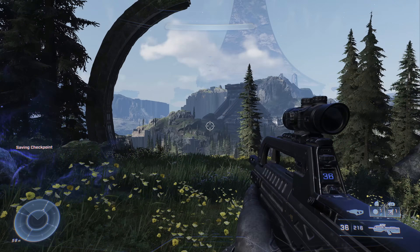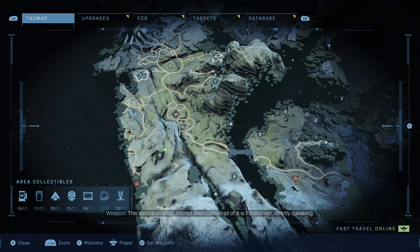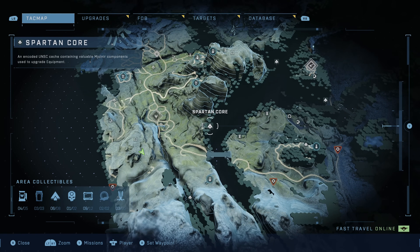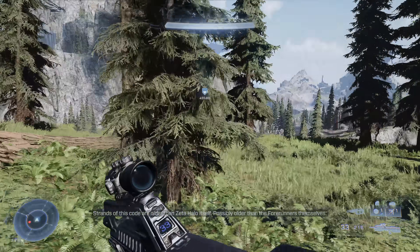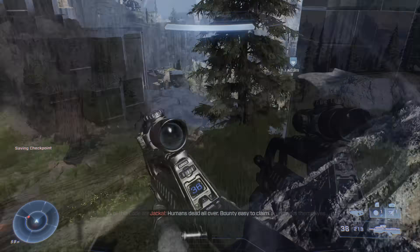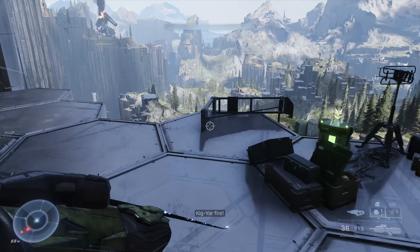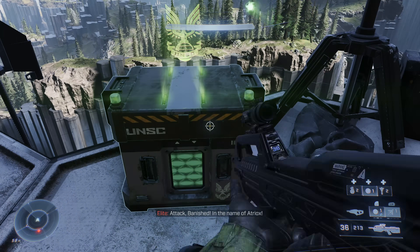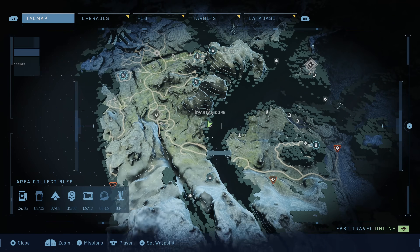Activate your map and set a nav point at the top of a nearby small mountain — this has the second of two Forerunner artifacts in this area. Grapple up; it's pretty high but once you get there, scan the ring. Then activate the attack map again and head all the way east to a Spartan core near the edge of this section of the map, almost right at the boundary of the continent.